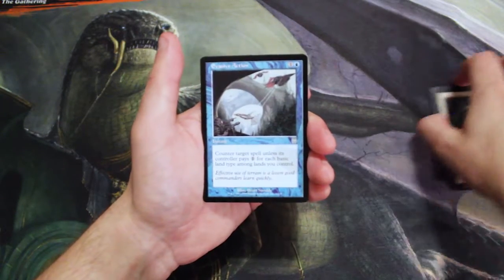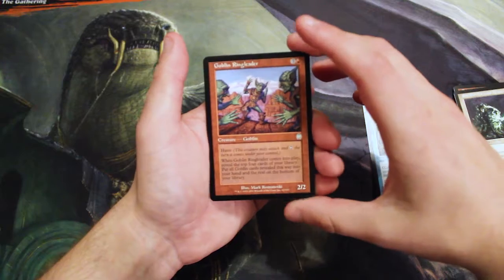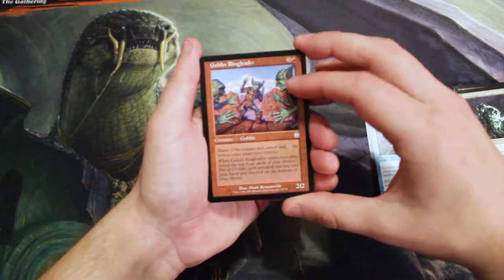Kicking off our uncommons, we have Evasive Action. We have Goblin Ringleader — this is actually a really good card, one of the value uncommons, and I will take a second to talk about it just because it is that good.